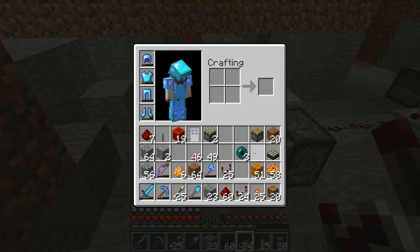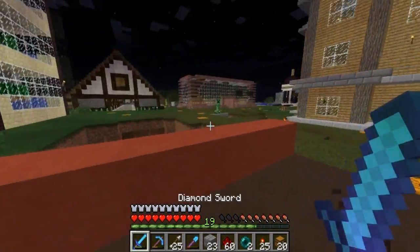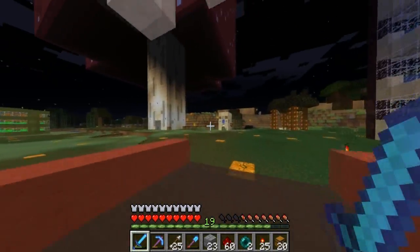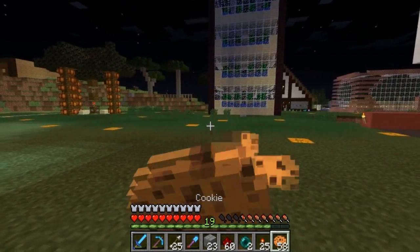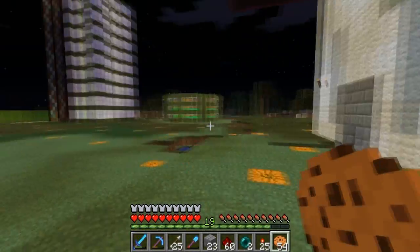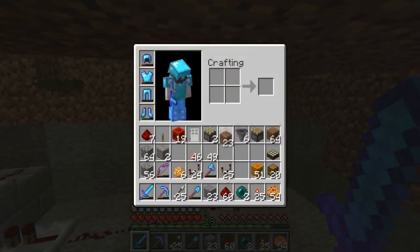I need to go grab some more hoppers. Okay, got those — creeper alert! We can take this guy on. Boom, taken out. Let me get some cookies because we need those — our energy source. The area looks pretty secure. I did a pretty good job lighting it up with pumpkins, but you still can't be too certain. Let me make sure there's nothing bad in here. I'm going to go ahead and block us in.